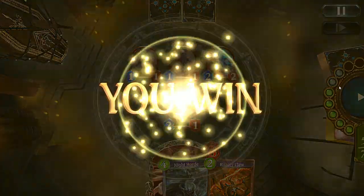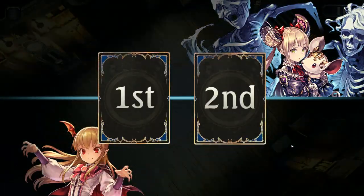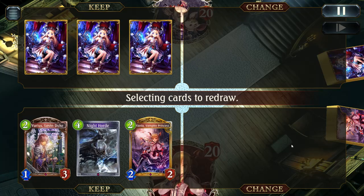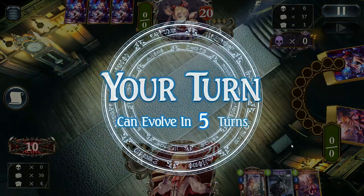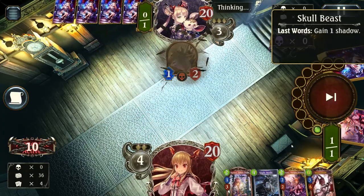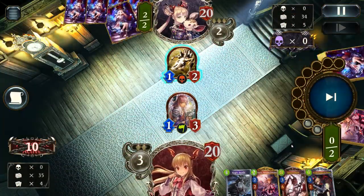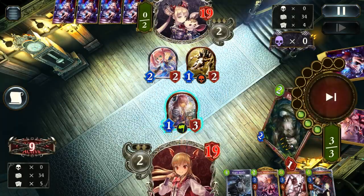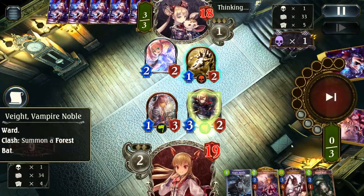That completes game one against Shadow. Game two with Classic Aggro Blood against Shadow: I've got Duke for two, Night Horde, and Vania - I kept the whole hand. I probably could have dropped Night Horde, but Night Horde is really good no matter what. It's one of the few four-drops in Aggro Blood you want to keep, especially if you have Vania because they work together really nicely. I drop Urias because that's what you do for turn two - Shadow is great when you get Urias in your opening hand. Fortunately I drew the ward, which means I can counter the 2-2.